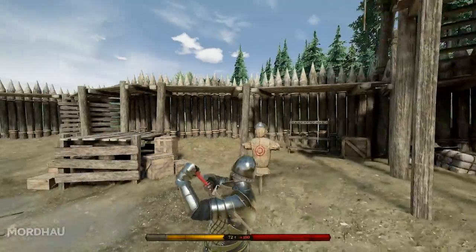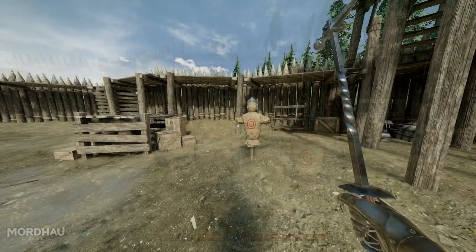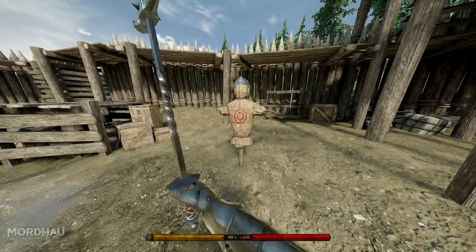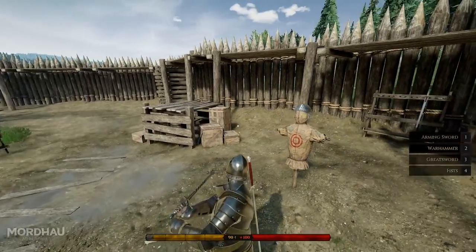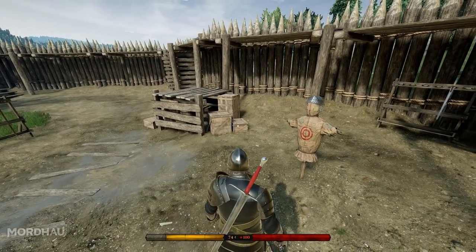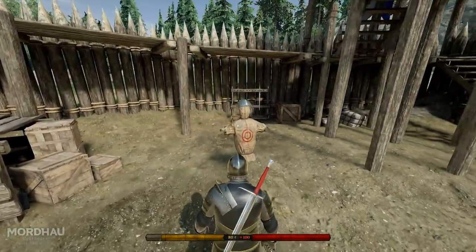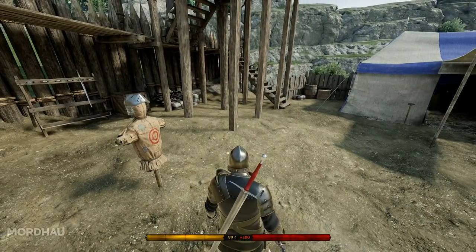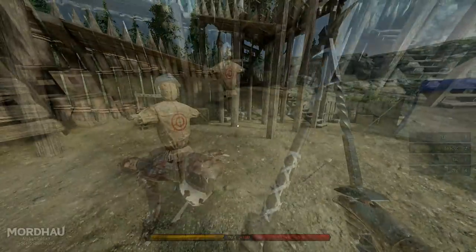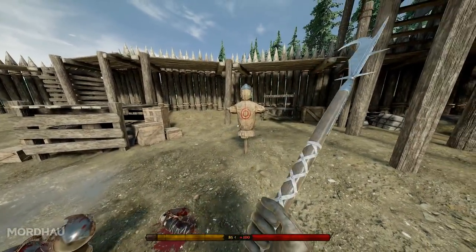Unlike those two attacks, a Morph is an incredibly quick move that can be done at any point. Morphing can look different depending on the weapon — for a Warhammer, it's a much shorter and quicker animation. There must be a stab present within the Morph: either what you are morphing out of or morphing into must be a stab.